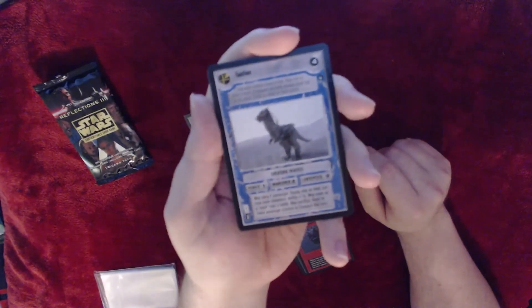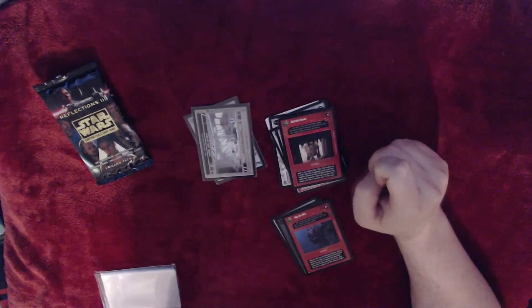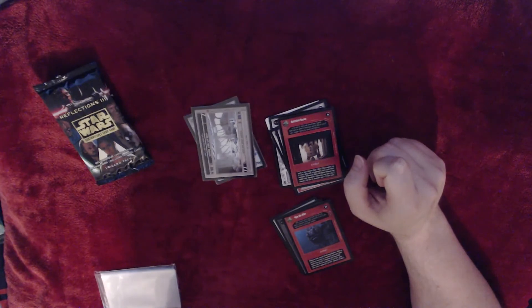We have a Tauntaun — deploy, power one, forfeit three, maneuver one, land speed two, may carry one passenger. Deploys only on Hoth but may move elsewhere. Ability equals one quarter. May move as a react from a battle — may sacrifice and lose to make passenger immune to Exposure this time.